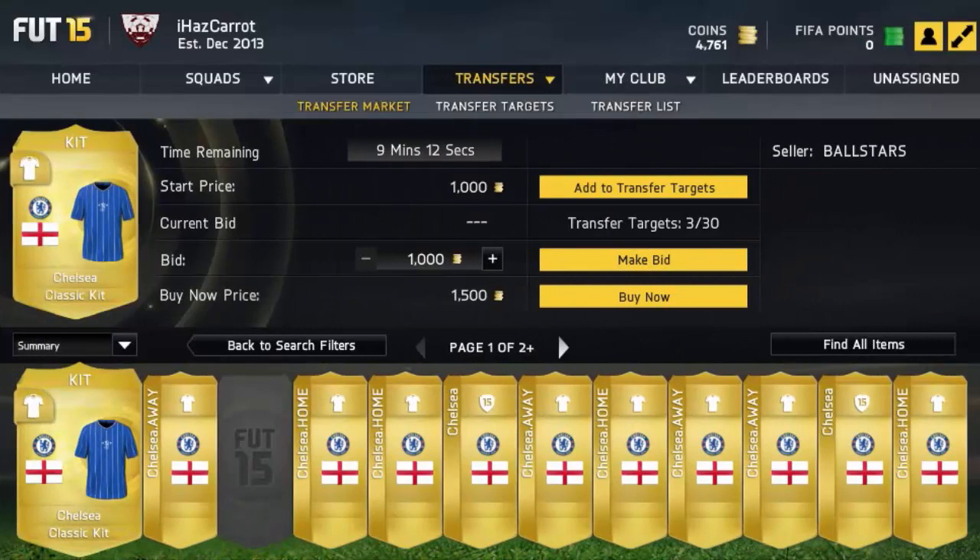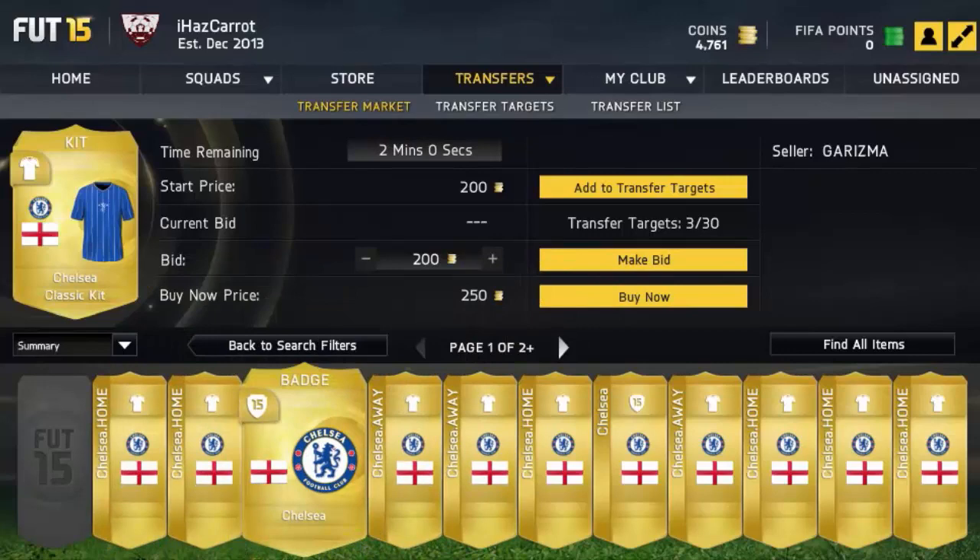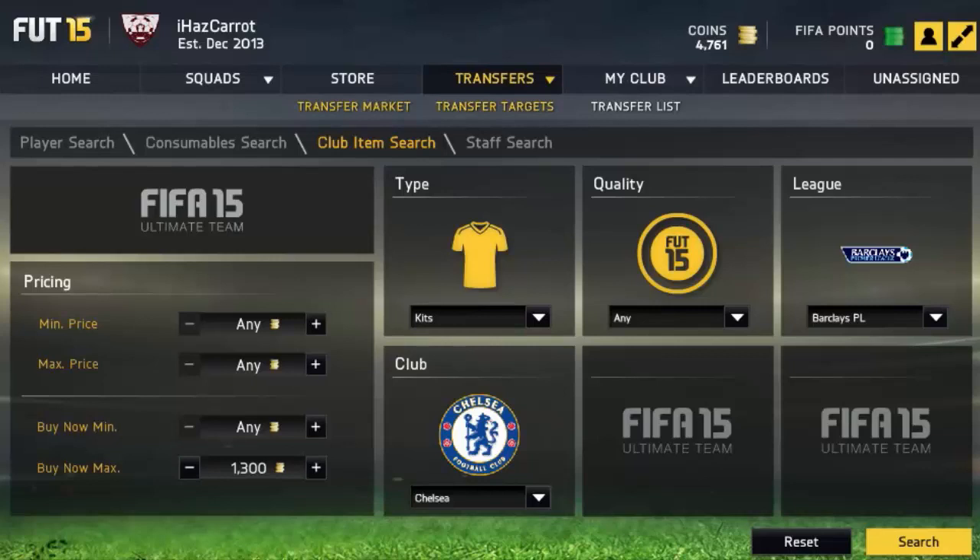Let me quickly do another one — the Chelsea kit is about 2k I think. Oh, the classic kit is cheap. I want a normal kit, not the classic kit, and I've got it set on kits — but it's coming up with a badge, which is a glitch. Not too sure about that.